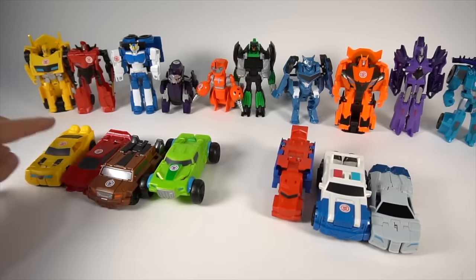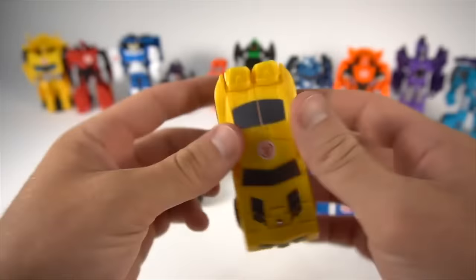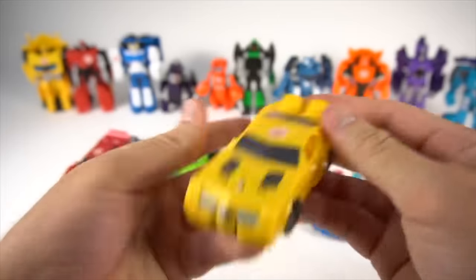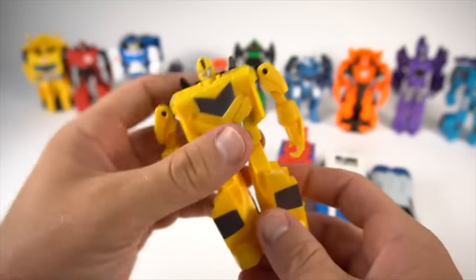And then Patrol Mode Strongarm — Patrol Mode Strongarm transforms the same way as the wave one. Just like that. On to wave six, and here is Bumblebee — there we go, there it is, Bumblebee.